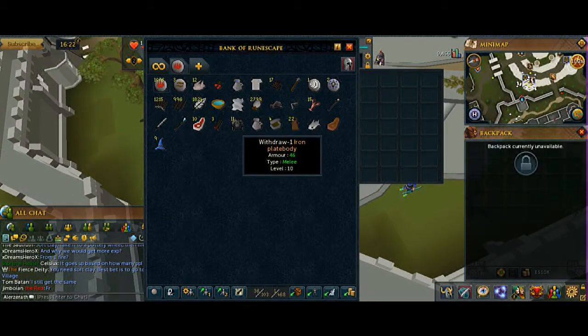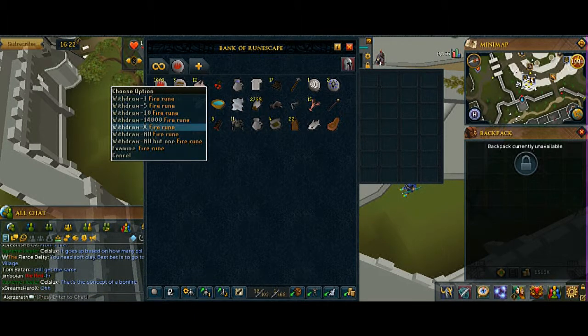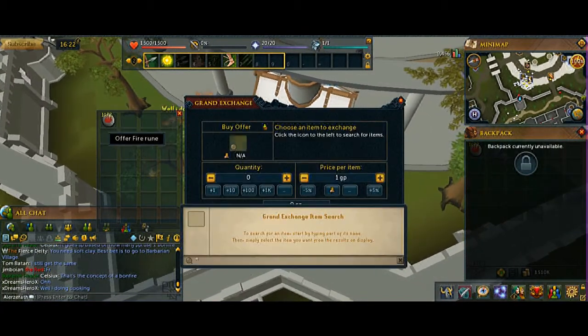Thread, plate bodies, feathers, arrow shafts — it's decent. I have a lot of runes; I'll sell those every now and then when I sell my stuff.